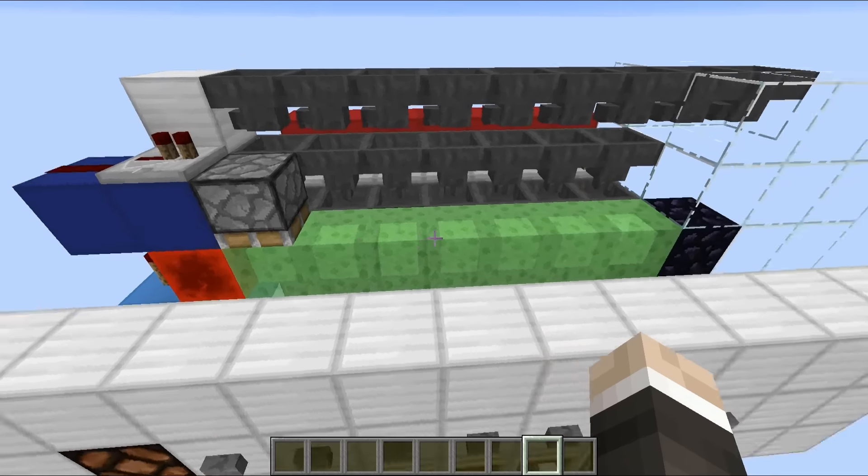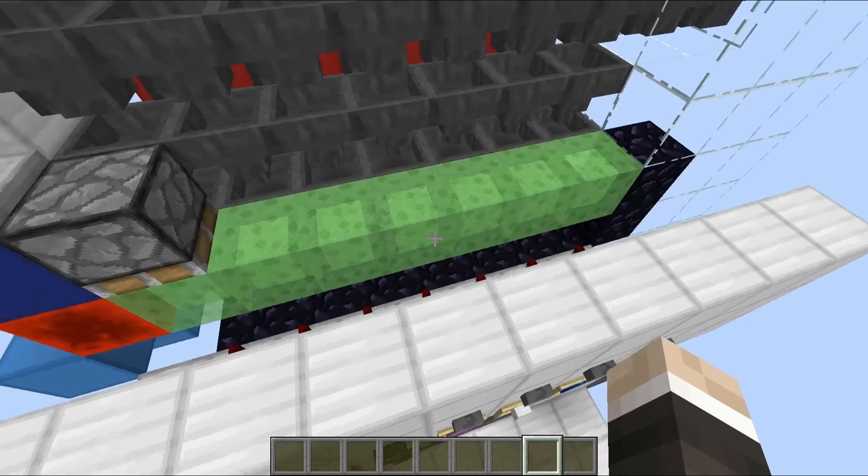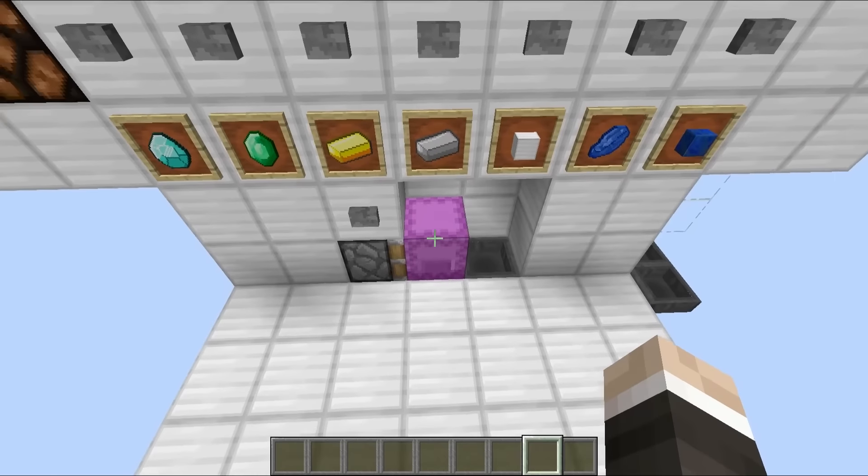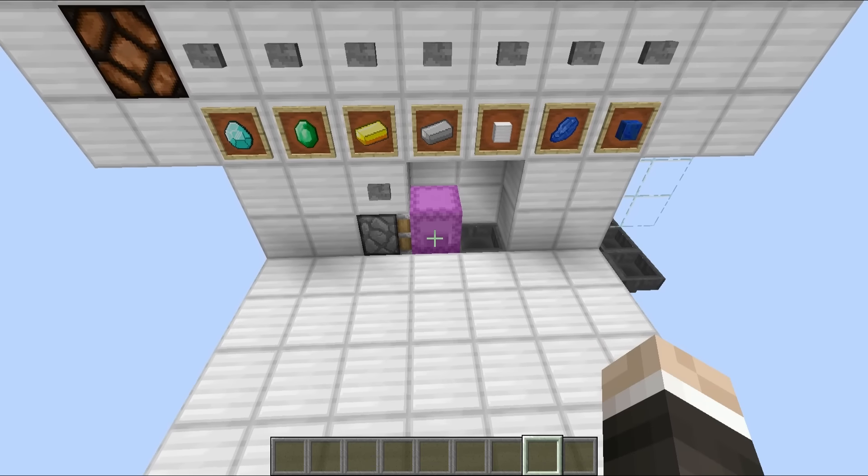If you're wondering why we have all of the slime blocks up at the top, that's simply to move the blocks out of the way so that you can't spam all of the buttons while there's a shulker box out the front, because of course that would cause a pileup of shulker boxes, which wouldn't be particularly brilliant.